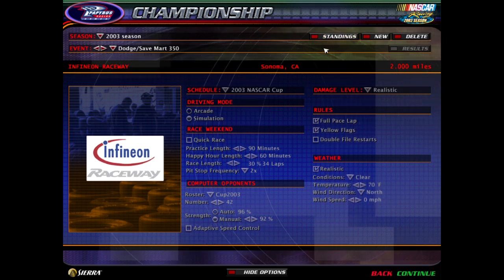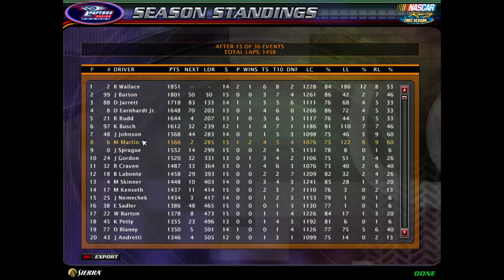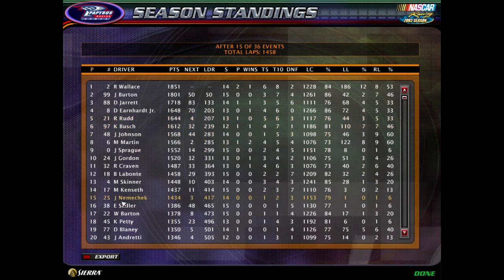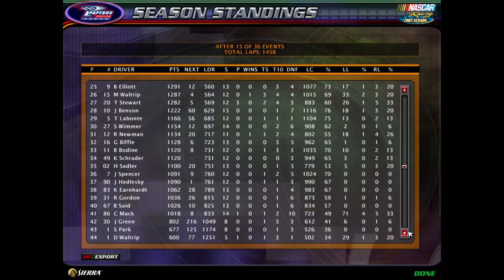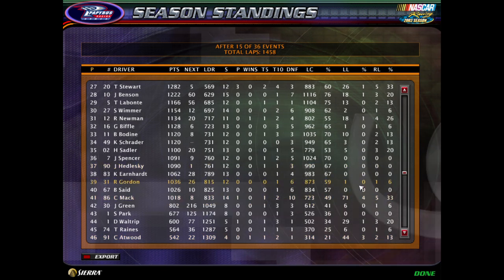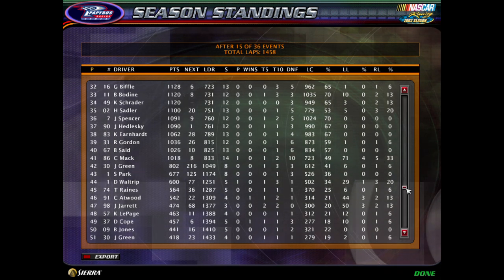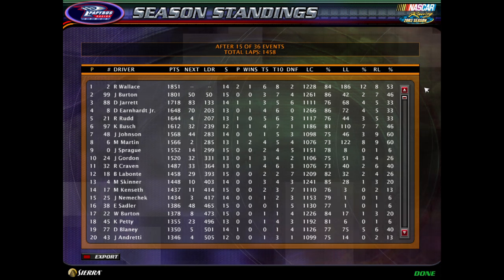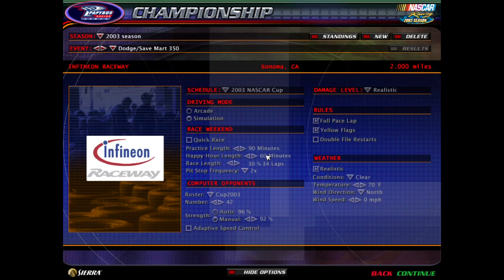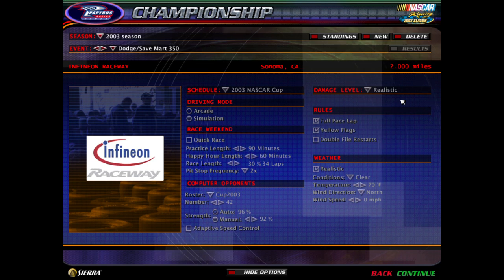Up next is Infineon Raceway — road course, twists and turns. Let's take another look at your points standings. Kurt Busch has fallen all the way back to sixth — I believe he was leading a couple of races ago. Chris Mack, after a ton of DNFs, is 41st in points. Casey Atwood is 46th in points, so these guys won't be championship contenders — but Atwood does have the win to his name. Hopefully we can see him next season in 2004 full time, racing for the championship. That'll do it — hope you guys enjoyed. If you did, hit that like button and subscribe. Hope to see you guys next race, and until then, peace.